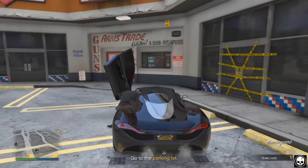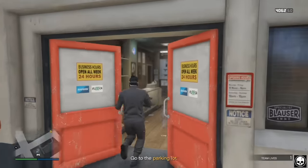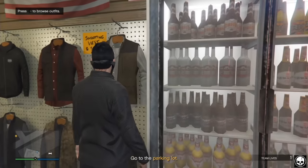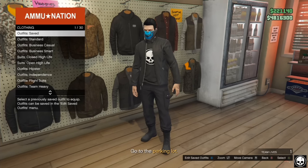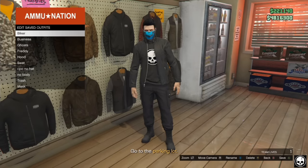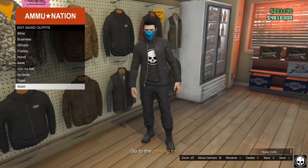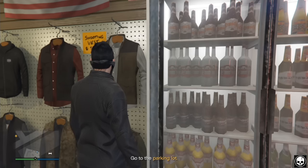You can't go to a clothing store to save an outfit, and you can't go to your apartment to save an outfit. So we're going to go over to the Ammu-Nation store instead. There are clothes options within the store and you're able to save your outfit. Press right on the D-pad on the clothes, then press X on Xbox or Square on PlayStation to edit your saved outfits, and simply save your outfit. I'm just going to overwrite this last one called 'mask.'